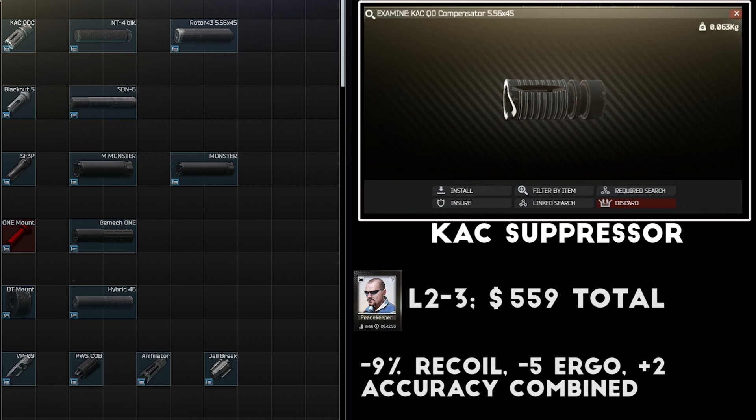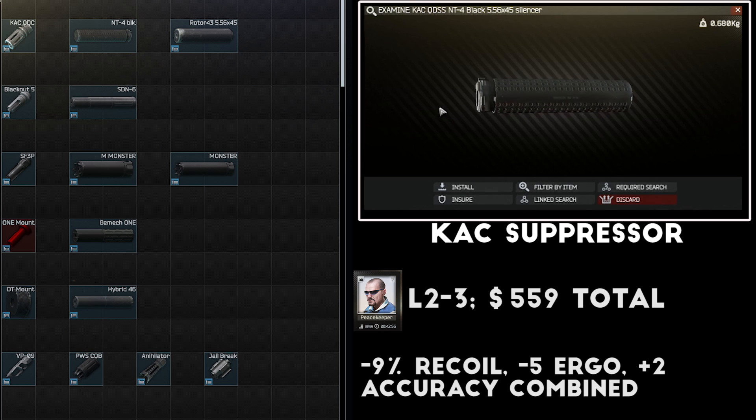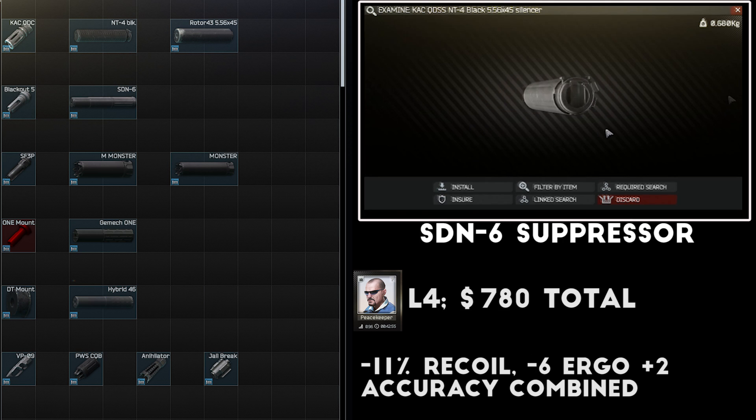Next up is the muzzle device, whether that is a suppressor to stay quiet or a compensator for maximum recoil reduction. Those who like to run suppressors have a ton of options on the M4, most of which actually provide some sort of small advantage. Keep in mind that the benefits from both the compensator and the suppressor do stack, making it really useful to run suppressors on an M4. The Knights Armament CQC Compensator is sold by Peacekeeper level 2 for $59 and mounts the NT4 suppressors, which can generally be found in raid or for a good price on the flea market, providing a nice recoil reduction.